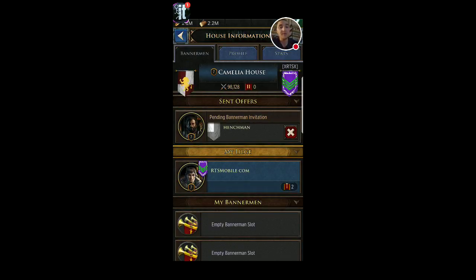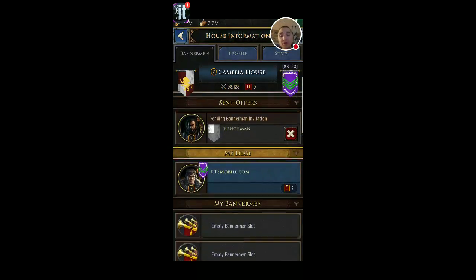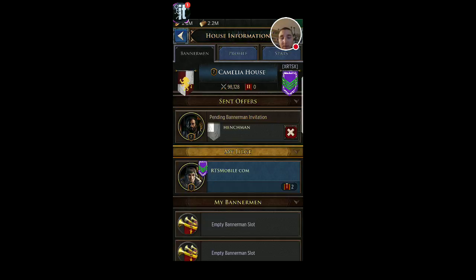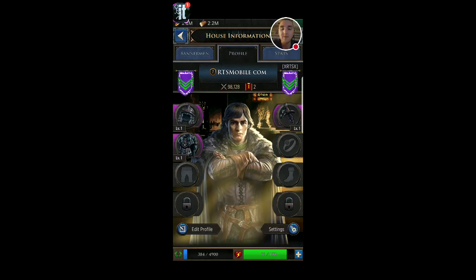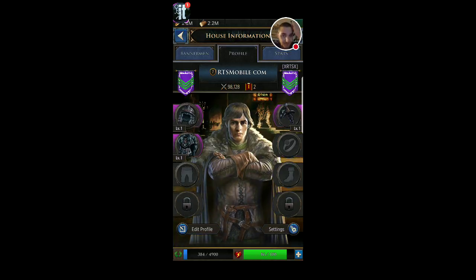It's basically a pyramid scheme and it keeps going down until you reach the rank five bannermen. So you can see this guy is rank two. Up top you can see rtsmobile.com — I am the lead, I have this crown over my little head. I have two bannermen. You can see my power: 98,000. I'm the leader of this allegiance with two bannermen.